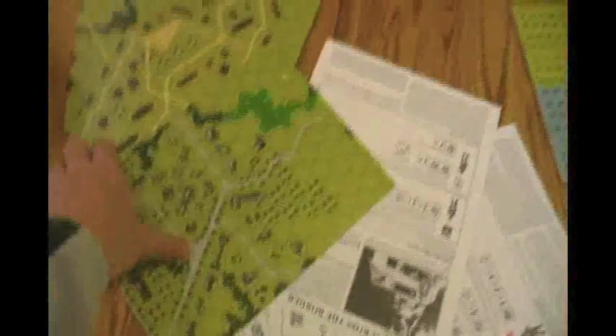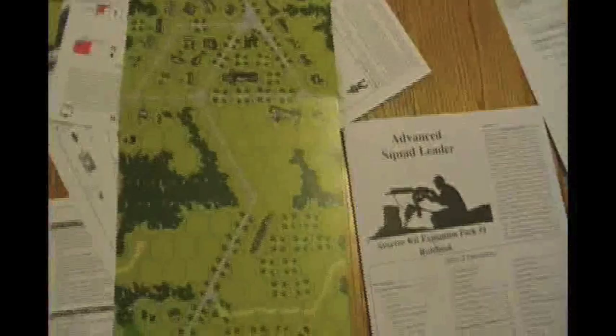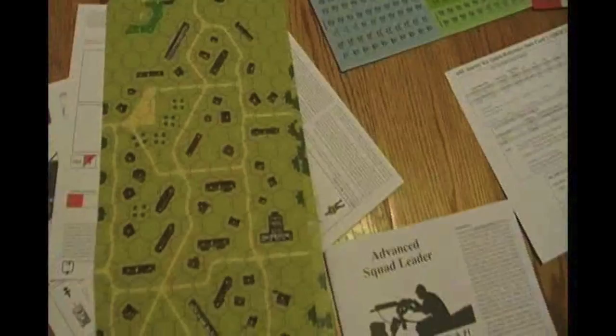The cool thing is it came with three new maps: Q, R, and S. Map S has a whole bunch of little stone buildings and some orchards. Map R is the village — a lot of wood buildings. And finally map Q is even more desolate with some level one elevation stuff. So it's got three new maps.